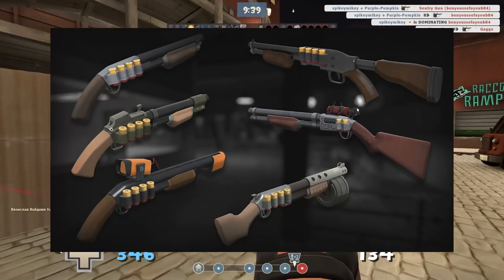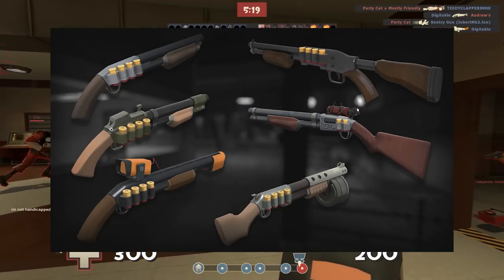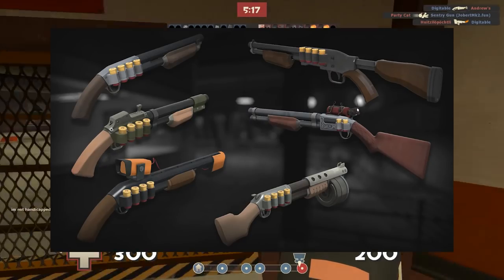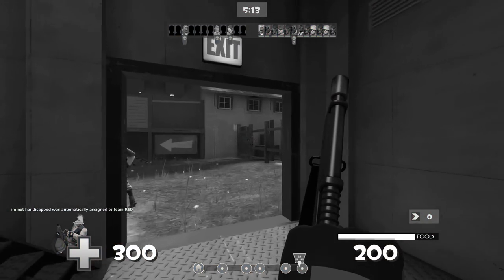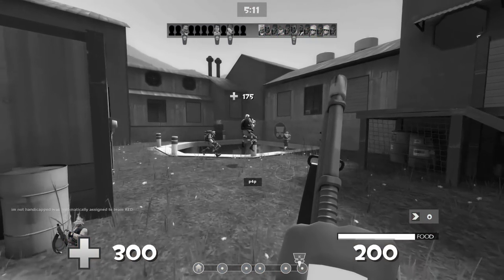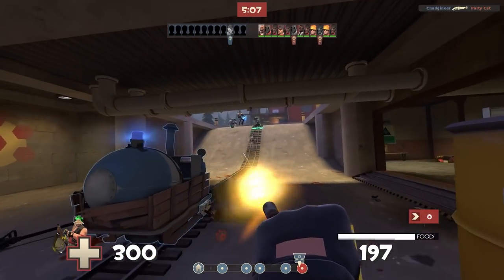You also have the shell shock, which is just shotgun shells attached to the side of the shotgun, which looks cool. And then there's two more slightly insane ones.